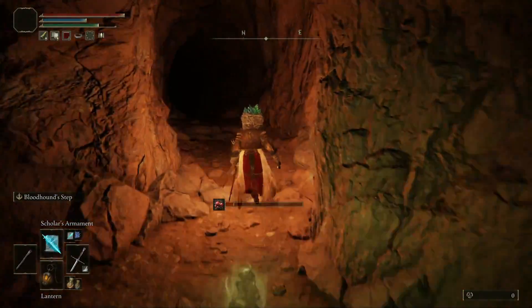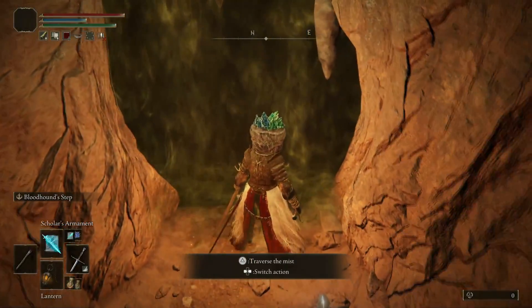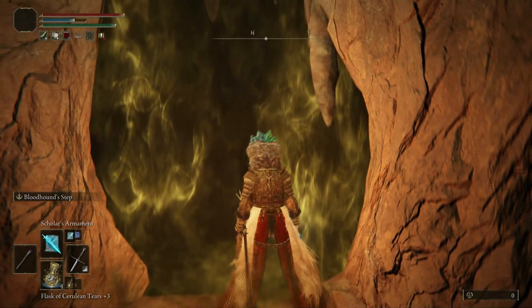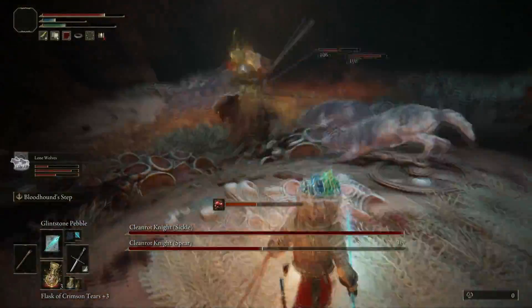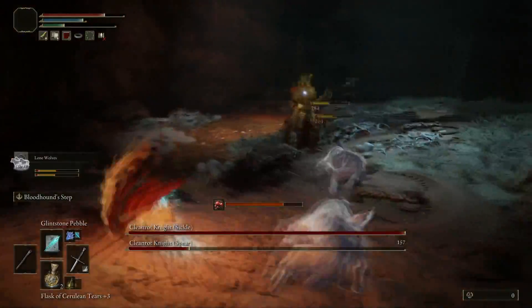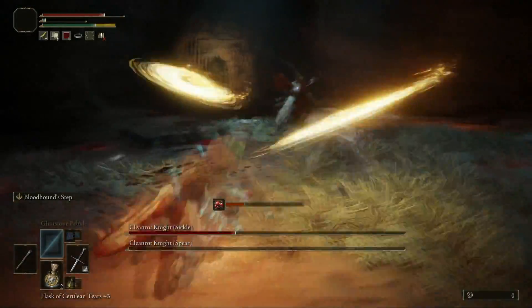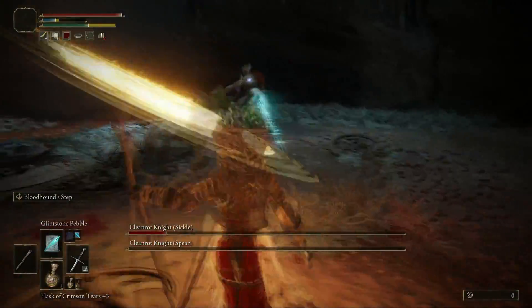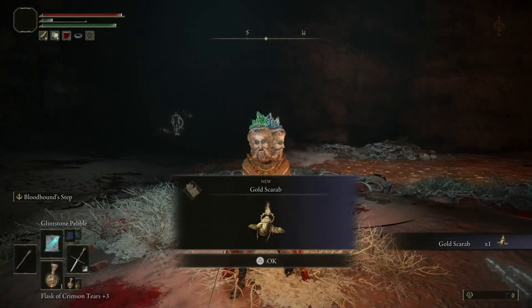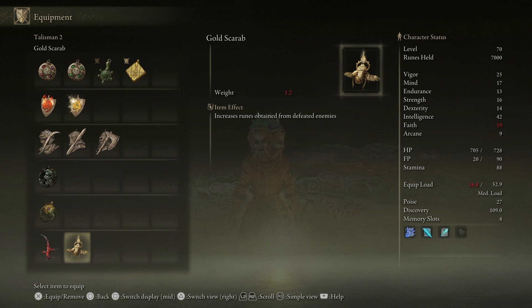We're going to be making our way through this right hand cave and this is where the boss door is going to be. For me, magic worked really well with this. Obviously use what you would normally use for your bosses, but magic worked really well here personally. We're going to speed this up and show you guys how we took them out alongside our wolves. Okay, so once you've finally taken them out, you will have obtained the Gold Scarab — and it's just that simple.